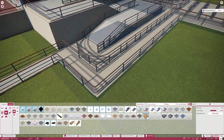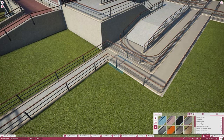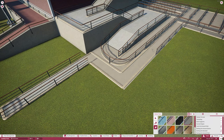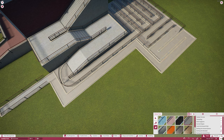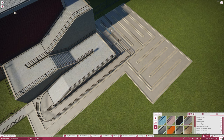We're gonna go ahead and get rid of the railing on our queue line. I'm gonna keep the curb on for right now — we are gonna get rid of the curb as well, but I just want to know where my path is while I'm creating the queue. Sometimes I'll keep the curb on completely so I don't forget where my queue is. We're gonna want to put our custom fencing in the middle of where that queue is, and then we'll get rid of the curb, and then it will look a little bit more natural.